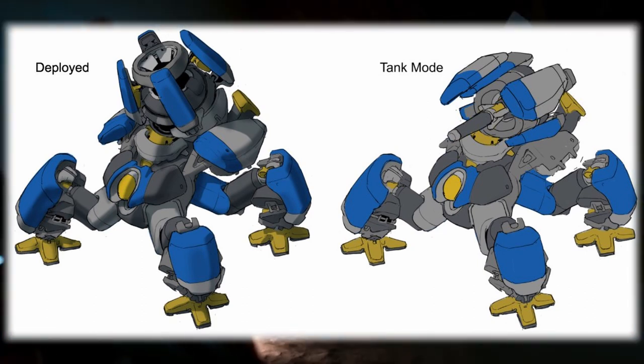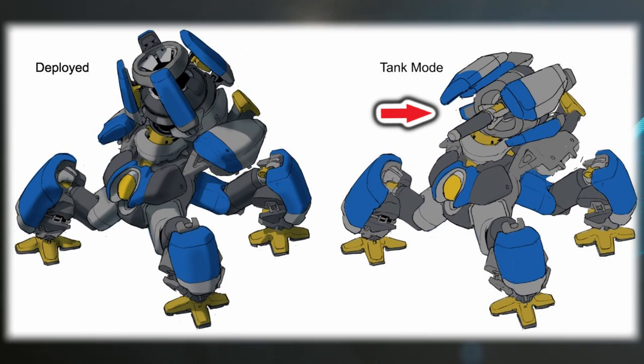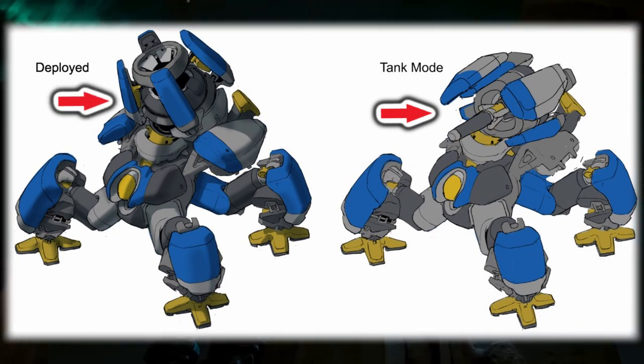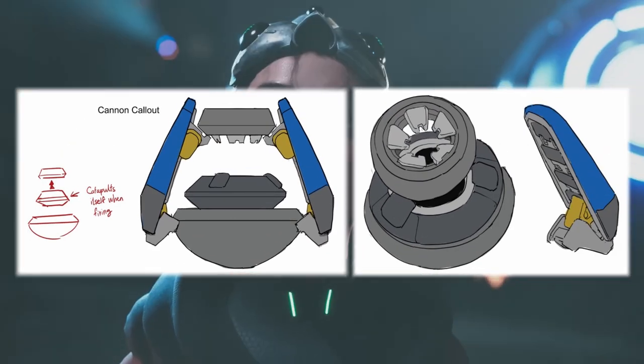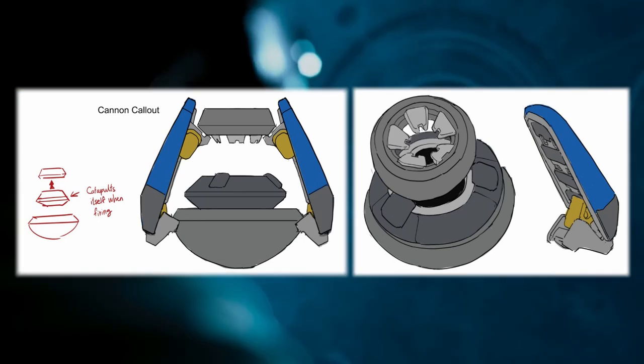These two modes will be the tank mode, with the main focus weapon pointing forwards, and the deployed mode, with the main focus weapon pointing in the air, allowing for a long-ranged artillery attack — with, of course, the potential for area of effect damage with the purification ordnance upgrade.